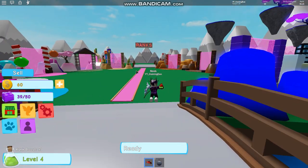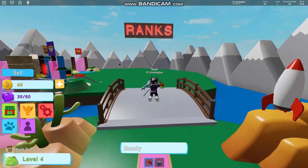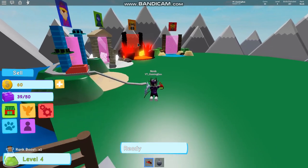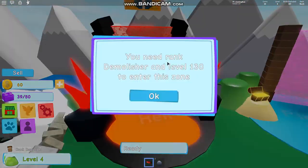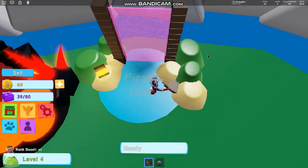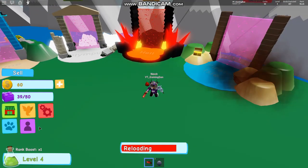Pretty much in this update, I'm guessing that new hell zone over there has been added. Let's just go across this bridge here. I'm pretty sure this is the hell zone — it says hell here, so I'm guessing this is the new area. You need to be level 130 to reach there and level 180 to be here. But anyway guys, let's just get into some codes.